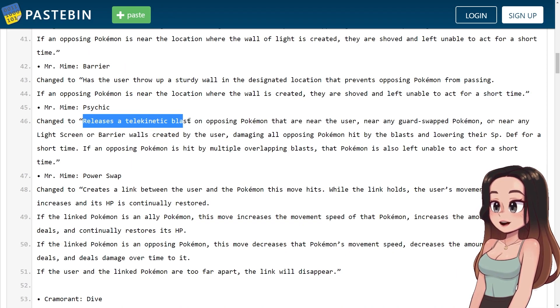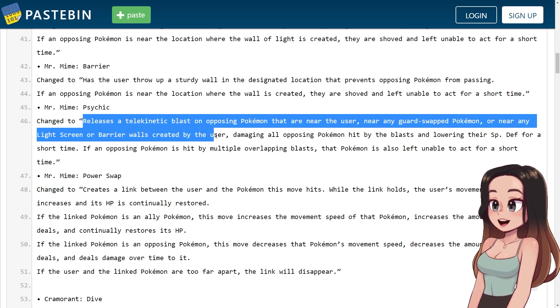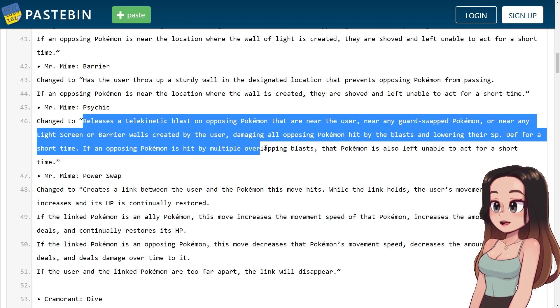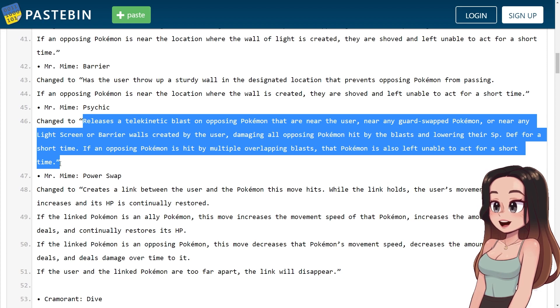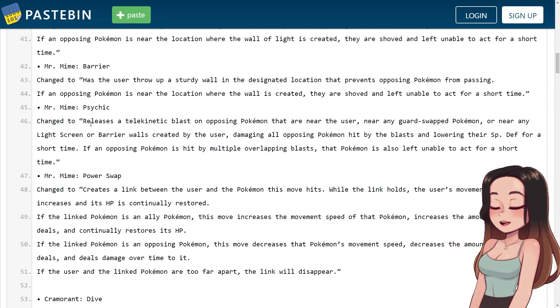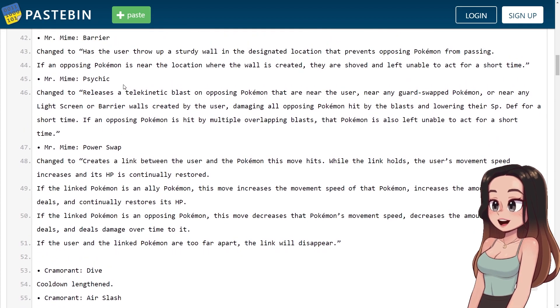Mr. Mime's Psychic releases a telekinetic blast on opposing Pokemon near the user, near any Guard Swap Pokemon, or near any Light Screen or Barrier created by the user, damaging all opposing Pokemon hit and lowering their special defense for a short time. If an opposing Pokemon is hit by multiple overlapping blasts, that Pokemon is also left unable to act for a short time. Mr. Mime has a lot of supporters though.